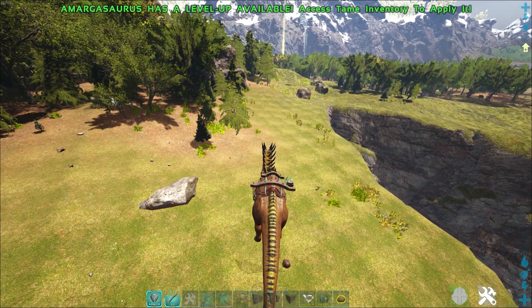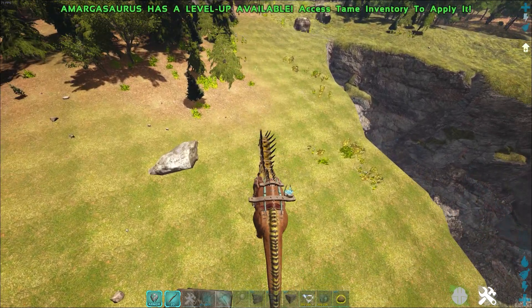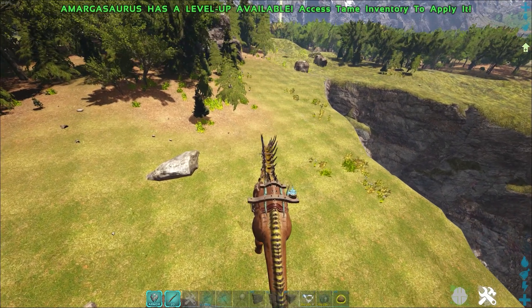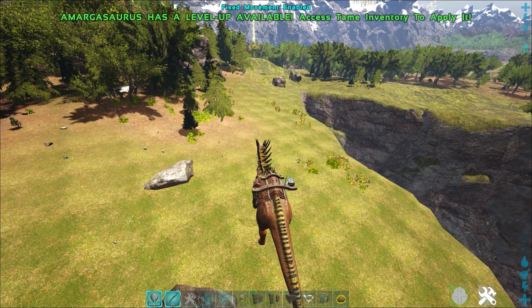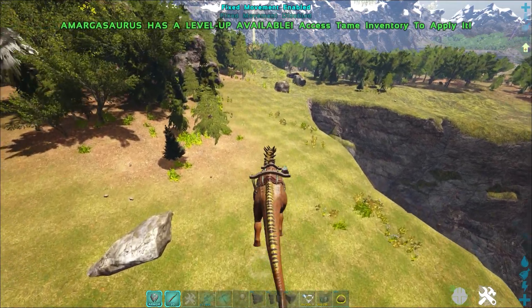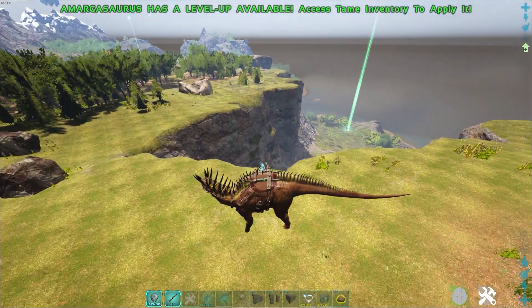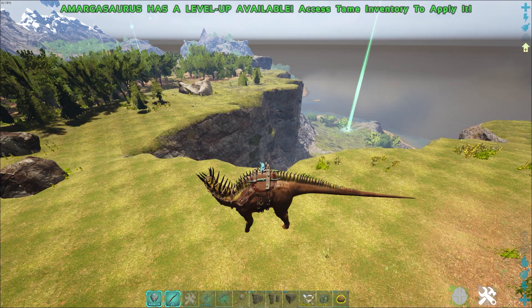So what are the abilities of the Amargasaurus? First we have a normal head swipe — that's the basic attack. It can't jump but it can sprint and it's quite fast especially for its size. You also see the stats for a level 150 tame — a decent amount of health.